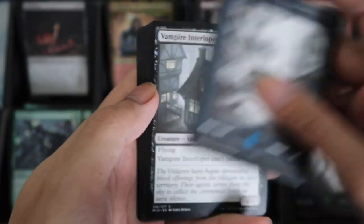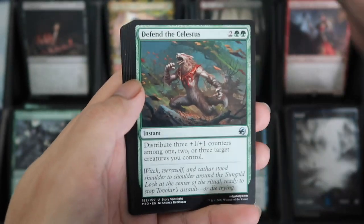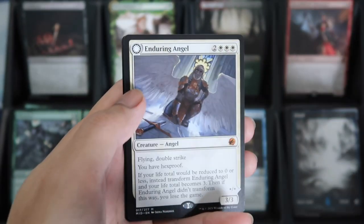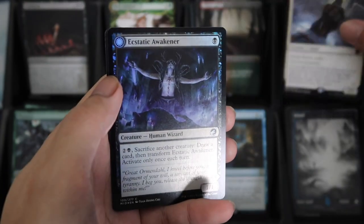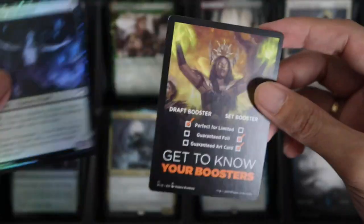Or Mendel the Corruptor. Island. We have the Bumper Interloper, we have Defend Celestus. Bird Admirer Showcase. And the Mythic Enduring Angel — Flying, Double Strike, you have Hexproof. And then Ecstatic Awakener Foil.